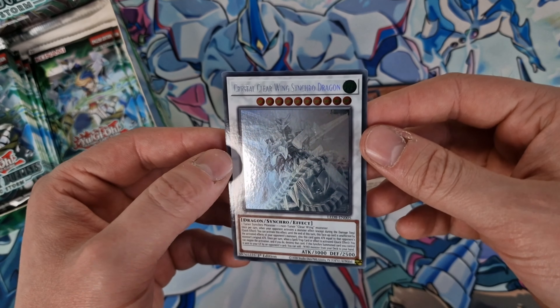So guys, that has been a pretty good opening. One box and we've got 6 Ultra Rares and the Crystal Clear Winged Synchro Dragon in a Ghost Rare — that is amazing. I'm really happy with this. Despite the doubts, it's a pretty good opening. But that will be the end of today's episode. Thank you very much for watching. If you enjoyed this video, make sure to comment, like and subscribe. Until next time, take care and good night.